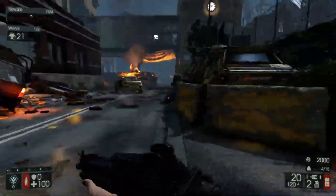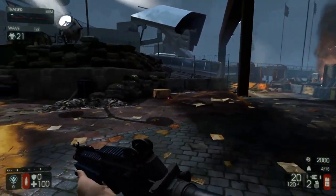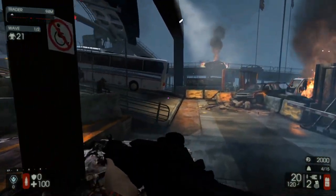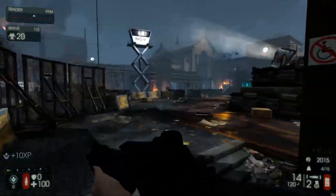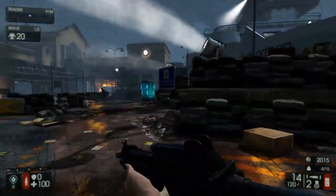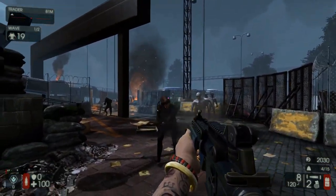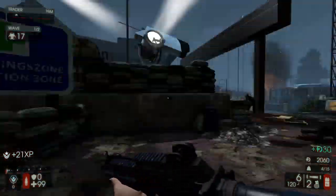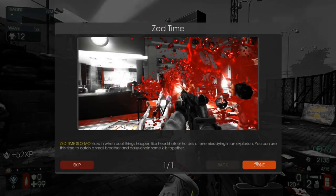It's normal mode, so even though we're level 0 I don't think we're gonna have any issue at all. I could probably do suicidal if I were to try hard with the level 0 Commando. You don't lose speed as the Commando — whereas with the Gunslinger, that's what you lose. Zed time slow-mo kicks in when cool things happen, like headshots or a horde of enemies dying in an explosion. You can use the time to catch a small breather and daisy chain some kills together.